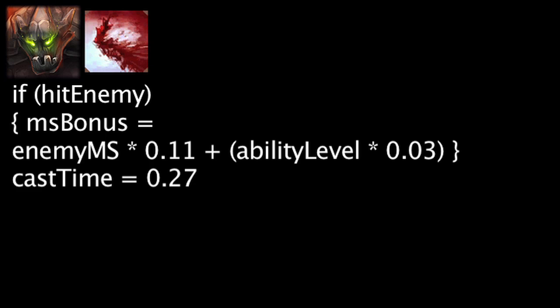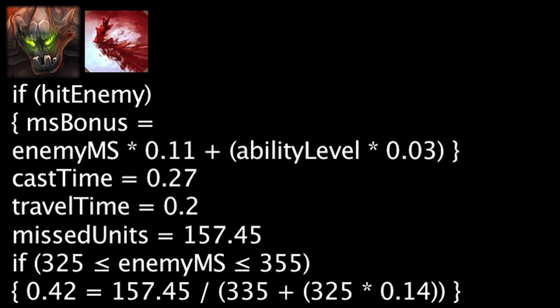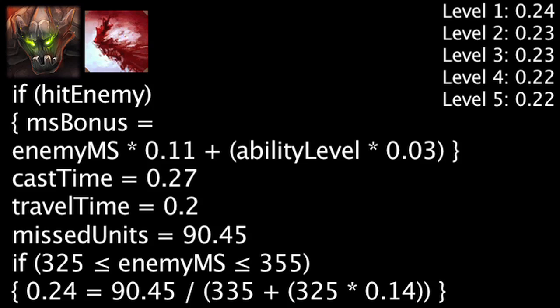It will take Malphite 0.27 seconds to cast Seismic Shard and about 0.2 seconds for the enemy to be damaged. In this time, he could have moved 157.45 units. If the unit damaged had between 325 and 355 movement speed, the movement speed boost will become cost effective in 0.42 seconds. If we assume Malphite is moving during the 0.2 second damage delay, the boost will become cost effective in 0.24 seconds. The amount of time it will take for cost effectiveness will decrease as the ability's level increases.